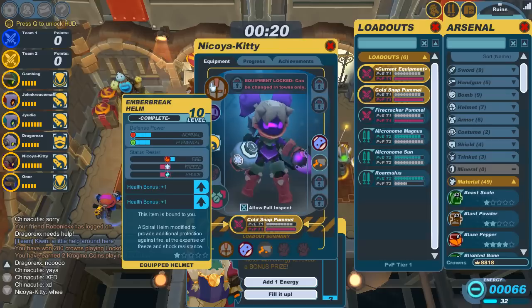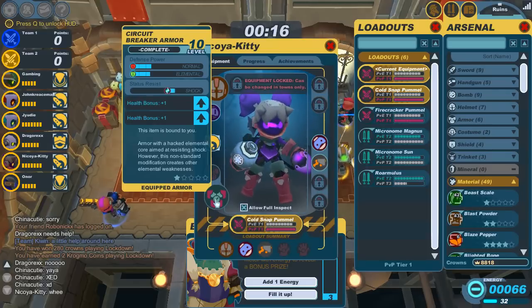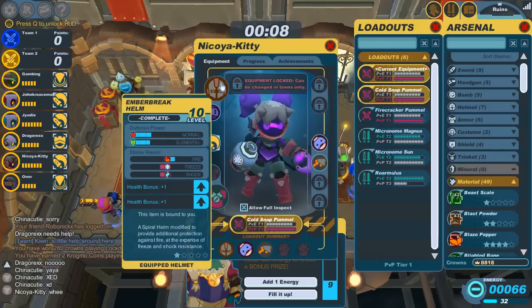You can see here — Cold Snap, Pummel Gun. I've got my Ember Break Helm and my Circuit Breaker Armor. The Circuit Breaker Armor is generally favored here because it doesn't have the status weaknesses that all the other status armors have in this level.